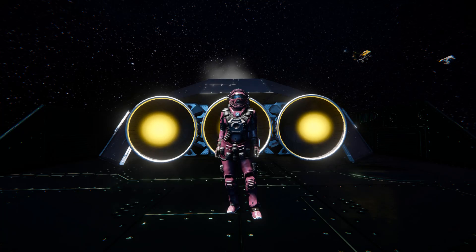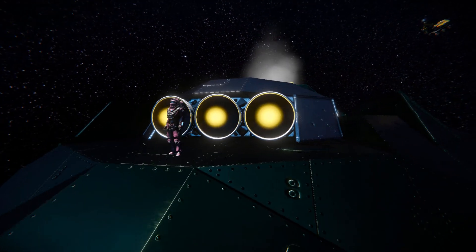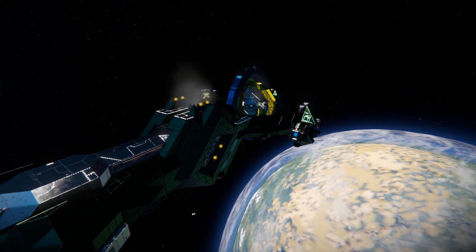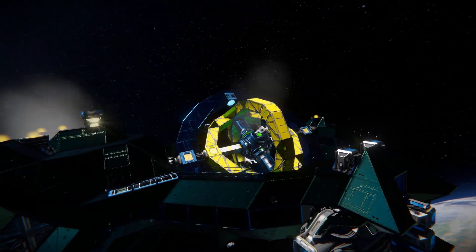Hello and welcome back to another Space Engineers showcase video. In today's video we're looking at another large non-combat ship called the Gyro Dragon 2021, which is this lovely thing right here. If you haven't guessed from the name itself, it's referring to this part at the back where we've got spinning blocks on rotors.